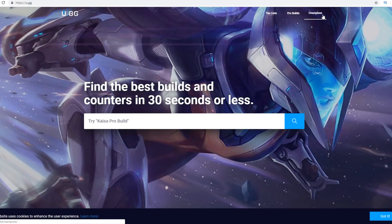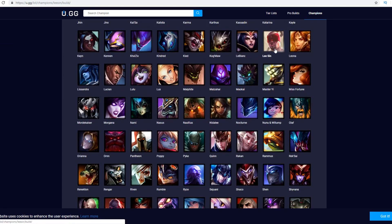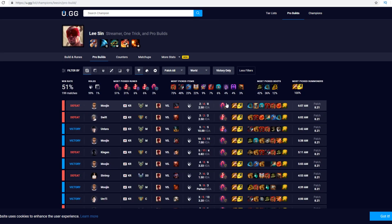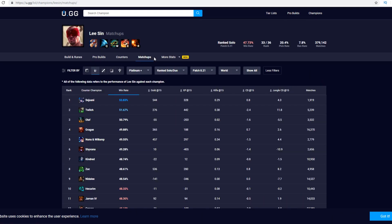Hey guys, real quickly I want to show you today's sponsor, which is U.GG, your one-stop shop for winning every champion select. The first feature tells you what builds and runes to take on your selected champion, and the ability to see what the pros are doing. You can also see the expected results of the matchup you're currently in. As you can see here,